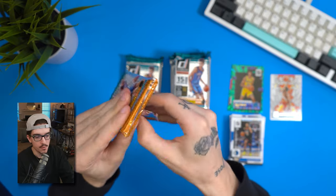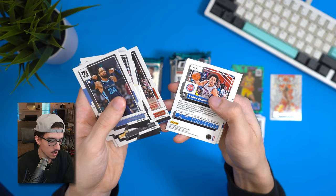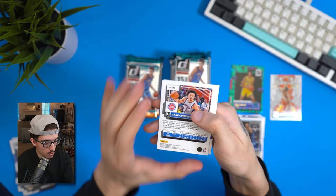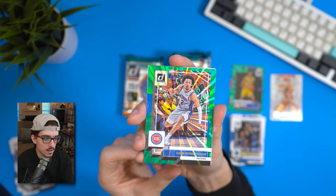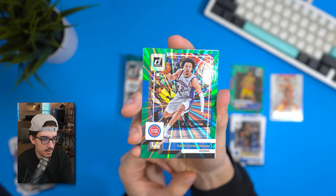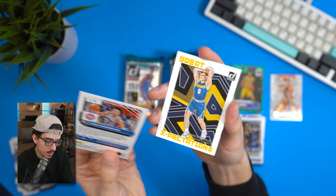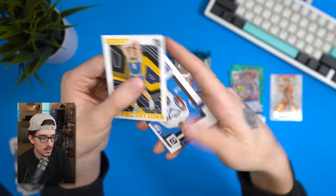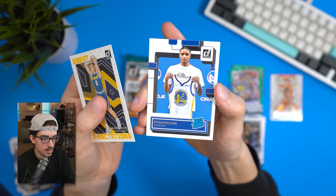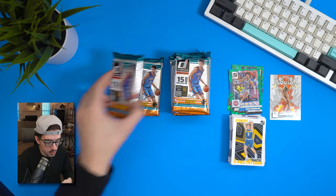Fourth pack — okay, a Cade green laser! Really nice. Our green lasers have been pretty solid overall — we've had the Cade, the Dame, and a couple others. Just a couple of rookies alongside it, including Ryan Rollins.